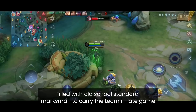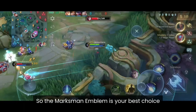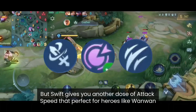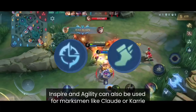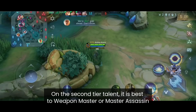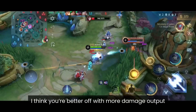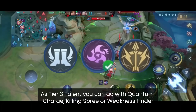Gold Lane DPS marksmen carry the game in late game and their main source of damage comes from basic attacks, so the Marksman Emblem is your best choice. For tier 1, marksmen have many choices: Thrill and Rupture for better early game damage, Swift for extra attack speed which is perfect for heroes like Yi Sun-shin, Inspire and Agility for marksmen like Claude, or Fatal as a must-pick for crit build heroes like Bruno and Natan. For tier 2 use Weapon Master or Master Assassin. For tier 3 go with Quantum Charge, Killing Spree or Weakness Finder.